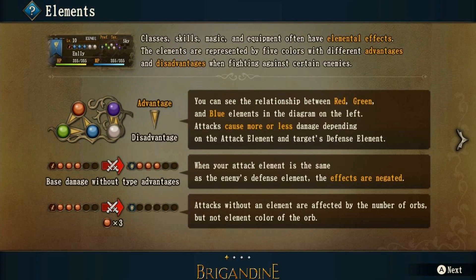Let's just read this page here a bit, starting at the top. It says: Classes, Skills, Magic, and Equipment often have elemental effects. The elements are represented by five colors with different advantages and disadvantages when fighting against certain enemies. You can see it shows advantage, disadvantage, and all the orbs that point to which color.